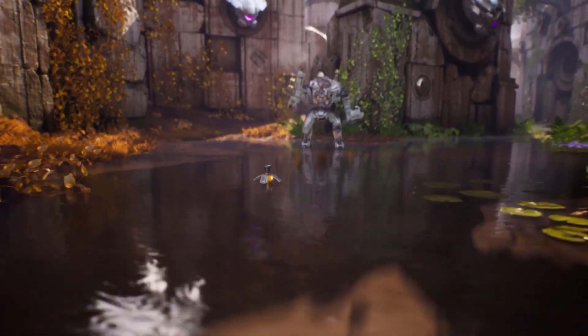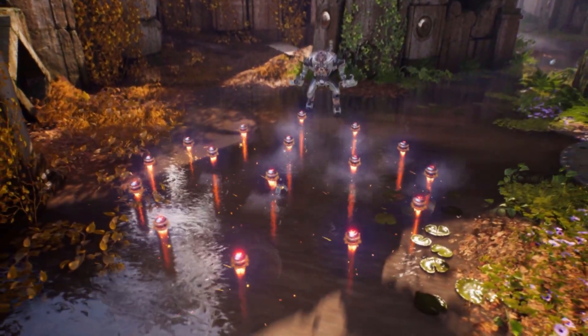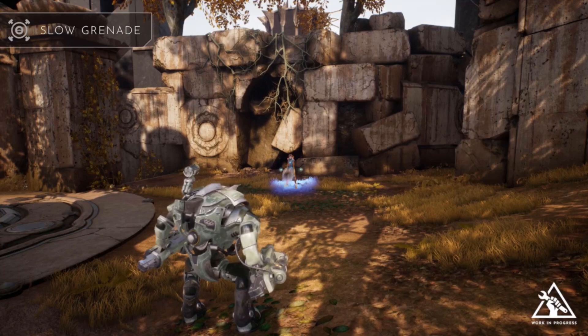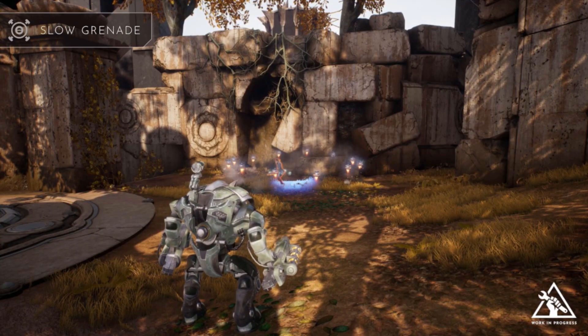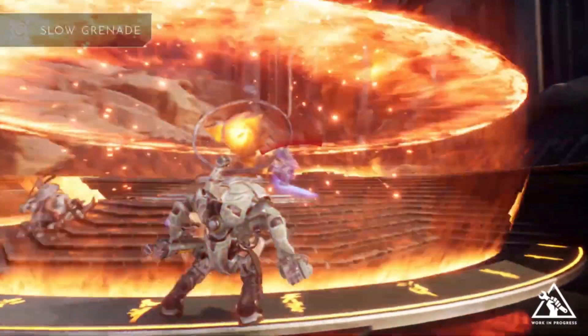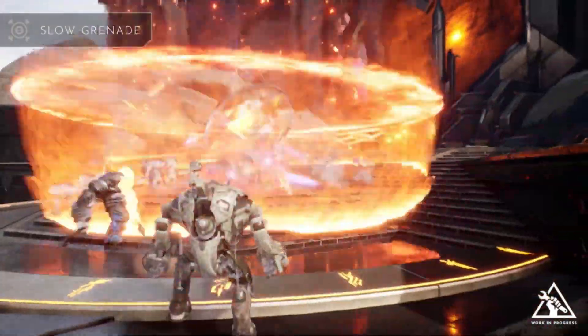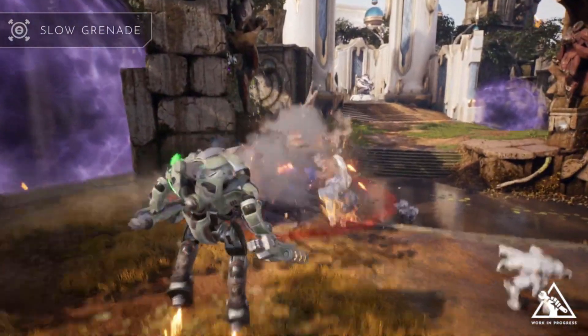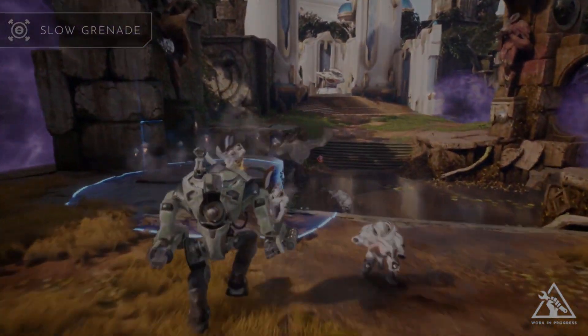The proximity mines also have no indicator. I'm not as bothered about this because the ability isn't meant to be a precision tool — it's like casting a wide net. You just want the ability to come out and cover a wide area, so having a normal cast option isn't a priority for me. But I could see that it possibly could make it better. I'm more just undecided.